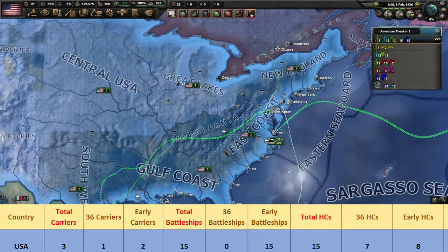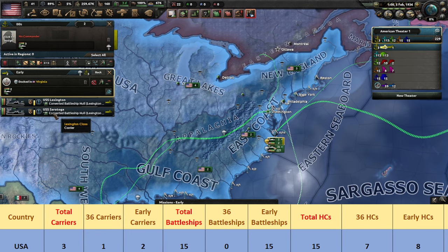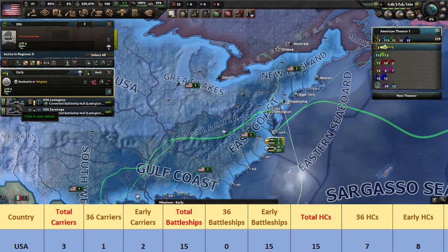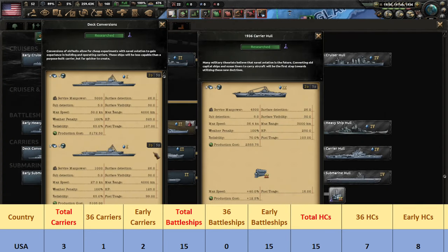Let's start with the USA, everyone's betting favorite. This major starts the game with a total of three aircraft carriers, with two of them being older hulls converted from battleships and one being a contemporary 1936 model. The two older models, the Lexington and Saratoga, have a longer range of 4,000 kilometers as opposed to the 3,000 kilometer range of the Ranger. That's just a specific of the hull design, but the production cost of older models is higher compared to the 1936 one.